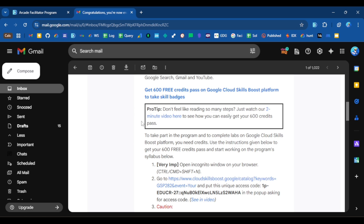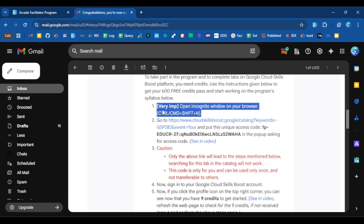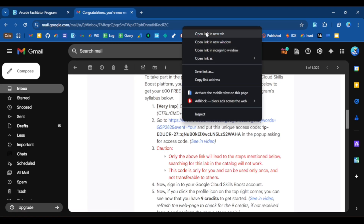Let's see the step-by-step process to redeem your 600 credits by following the instructions from the email. Step one says to open an incognito window in your browser. However, if you don't want to open an incognito window, you can continue with your normal window, but make sure you are signed out from your Cloud Skills Boost account. Let's proceed to step two — go to the specified website.